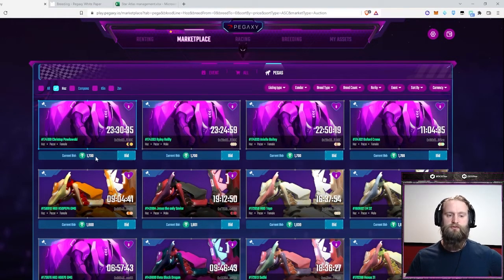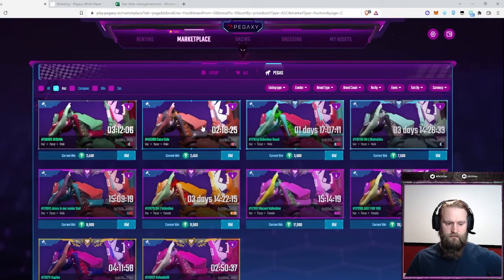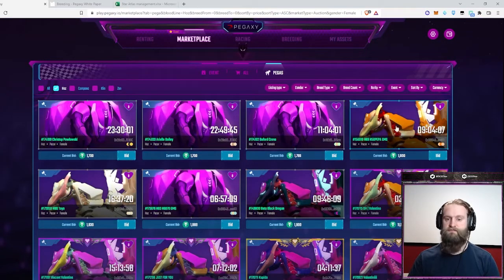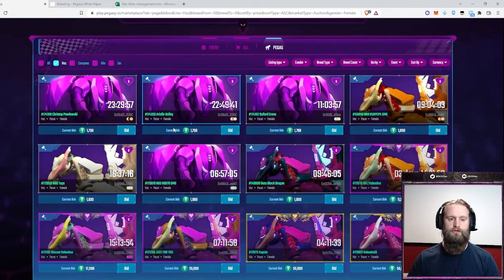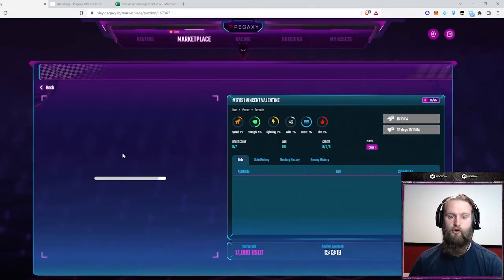So this shows all Haases, auctions only, sorted by least expensive bids. 1,700 is the least expensive bid right now but it's got 23 hours before the auction finishes. There are a couple with six hours, nine hours, three hours, two hours left. I can also filter by gender — I just bred a male Pega, so I'm looking for a female counterpart. These will all be good options for my next Haas breed. 1,700 is a great start; a lot of times they reach up to about the 2,000 range. You also start to see some from the Valentine's event, which have a Valentine's aura — sort of a skin you could purchase.